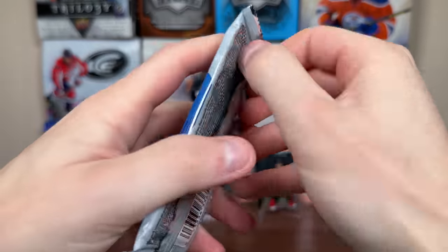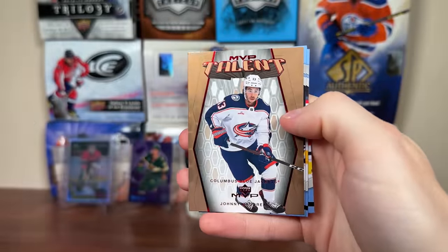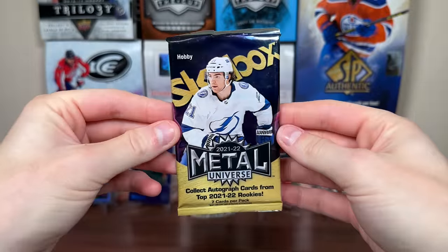Then let's do 2324 MVP. Let's get Conor Bedard, or what do we got here? We got a Retro — there you go. MVP Talent, Johnny Goodrell, 304, base.